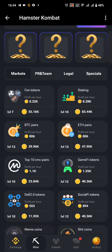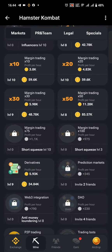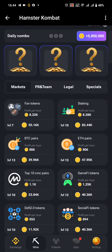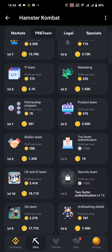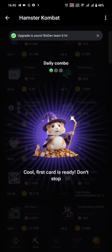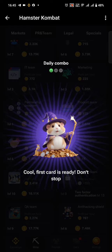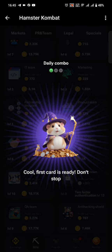The first card you need to get is the Business Development Team, which is right here under the PRN team. You can see I'm on level five. For some of you this may not be active, so you need to check which level you need to have attained before you can tap the card.